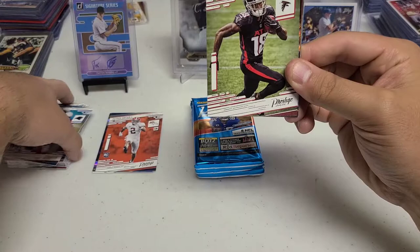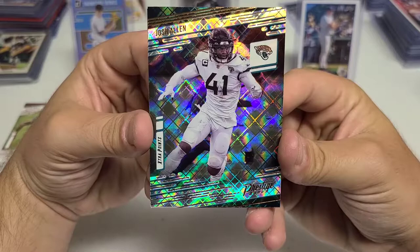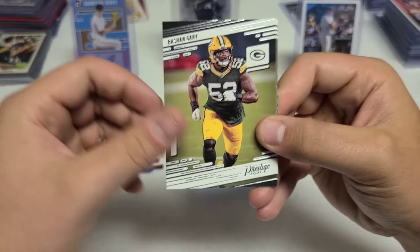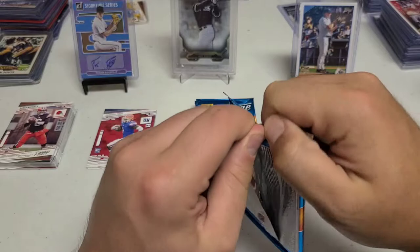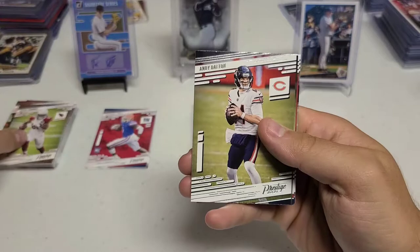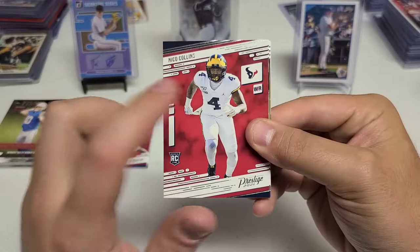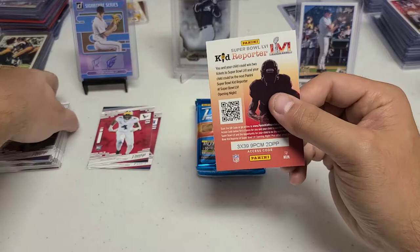Robbie Anderson — picked up his autograph. Calvin Ridley. We have another Extra Points — Josh Allen! That's a nice looking one. And we have a Kadarius Toney, one of the Giants — nice card. I like that Toney, I'm probably going to sleeve that one up at the end of the video and put it in his PC. We also have Travis Kelce, Chase Edmonds, Andy Dalton, and a Justin Herbert.